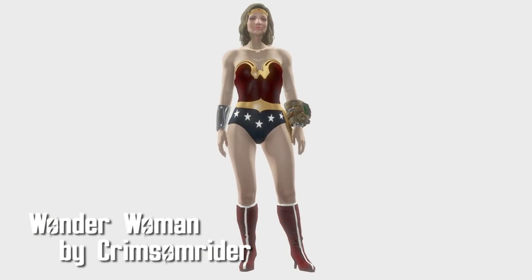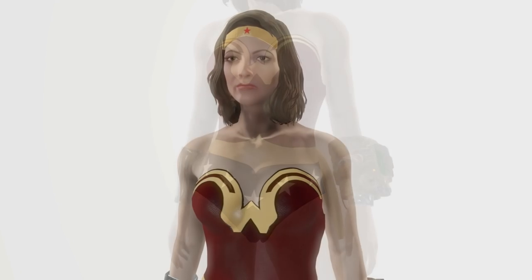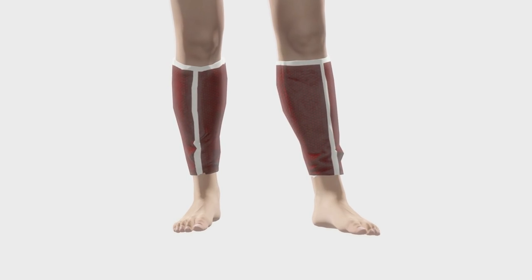Wonder Woman by Crimson Rider. This includes the Wonder Woman outfit with bracelets, lasso, tiara, and outfit as separate pieces. There are also two optional outfits — one where only the leg guards are included, and one where you're completely barefoot.